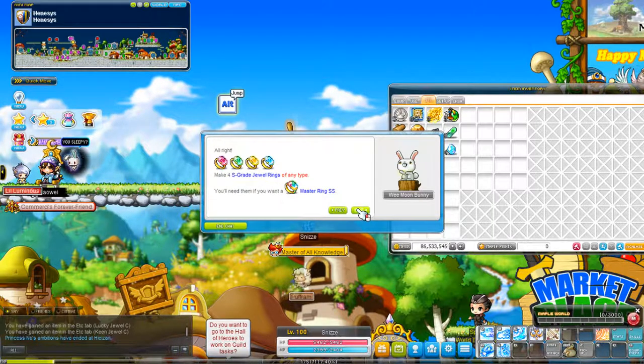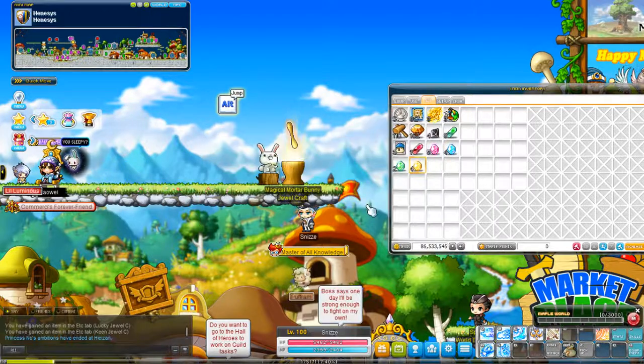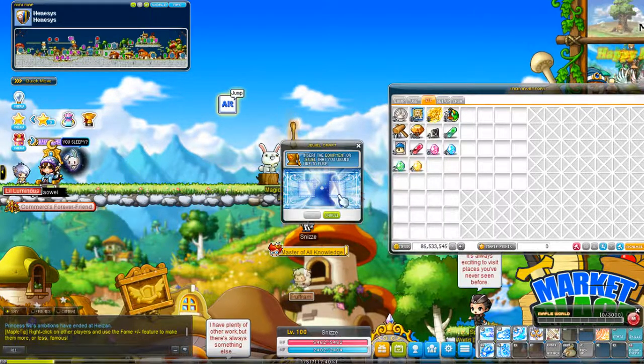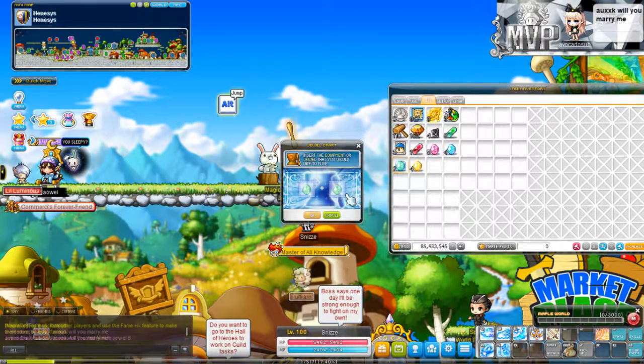Once you have opened all your boxes and you are ready to craft, you'll go to the moon bunny and click on the little spinning object — the enchanter. Do not click on the moon bunny itself, otherwise you'll just get an explanation.